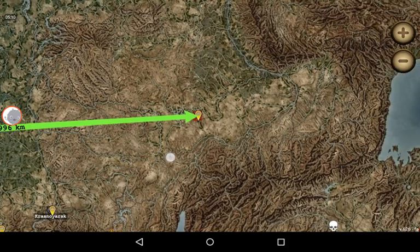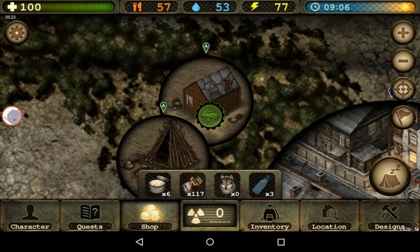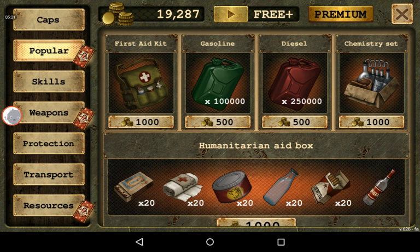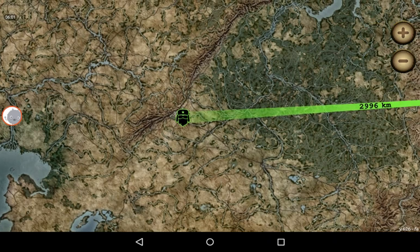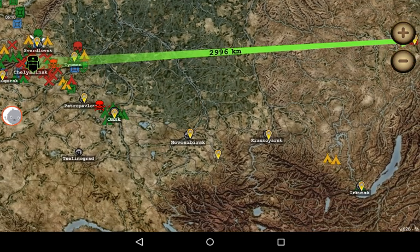So 3,000 kilometers — I calculated I'm going to need a million units of fuel. I have 20,000 in-game caps. For one round trip I need to buy four diesel units, which costs 2,000 in-game money. For three trips that's 6,000 — I'll still be over 10,000. I'm not taking roads or special routes — I'm using a straight line to save as much fuel as I can. Roads would be a bit faster and easier on car durability, but I want to save resources.